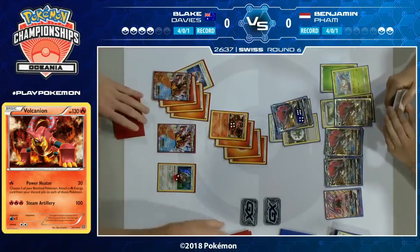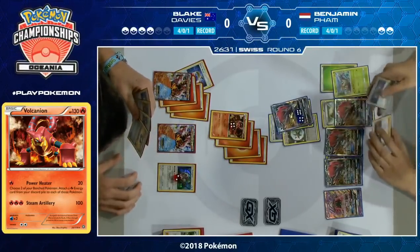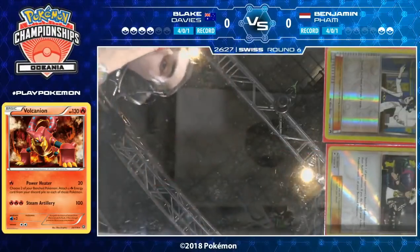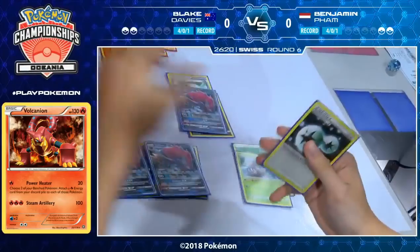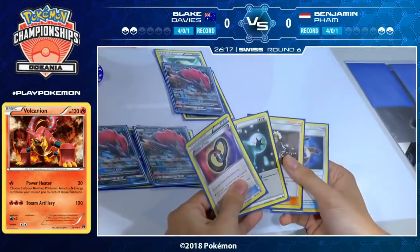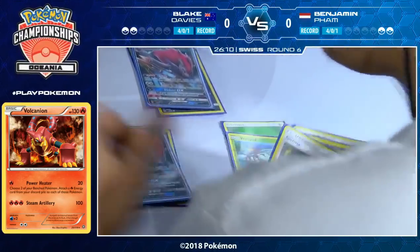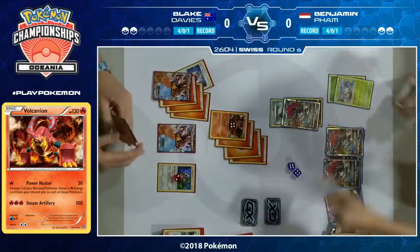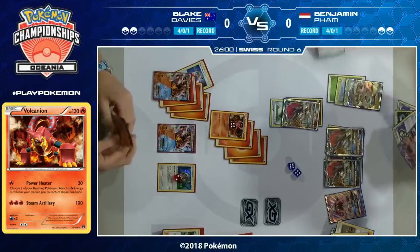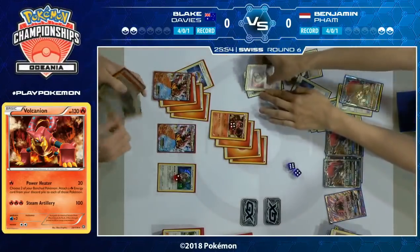Blake kind of realized with the Guzma that this probably isn't going to work out — as he went to cut Benjamin's deck, there were like eight cards. No way he doesn't draw this. Benjamin all he needs is Double Colorless, Golisopod, and a Guzma — he's got the Guzma already in hand and the Choice Band. He just needs Double Colorless and Golisopod. He has so many Trades. He plays the Double Puzzle of Time to get the Guzma, he's got the Golisopod, Double Colorless, and Choice Band — and Benjamin wins Game 1 with Crossing Cut GX knocking out that Volcanion EX.